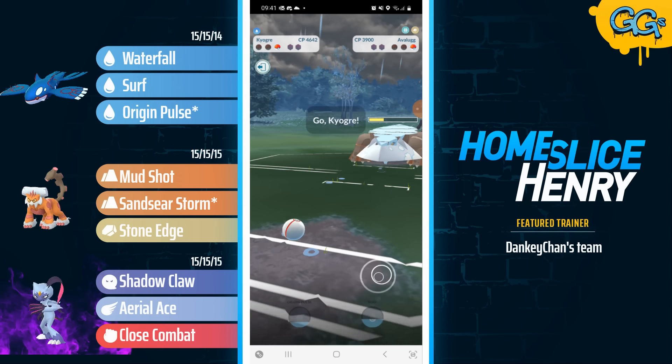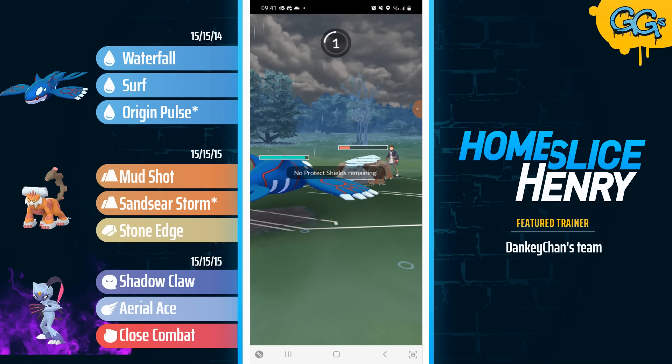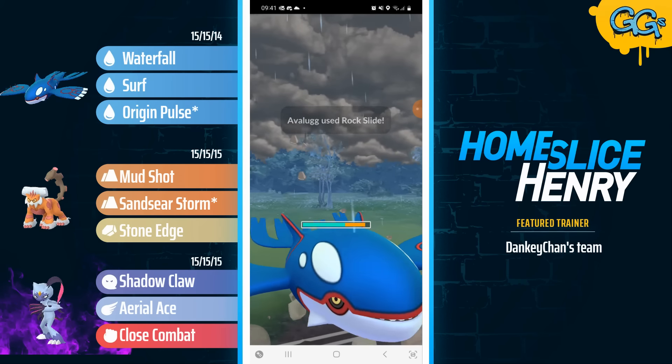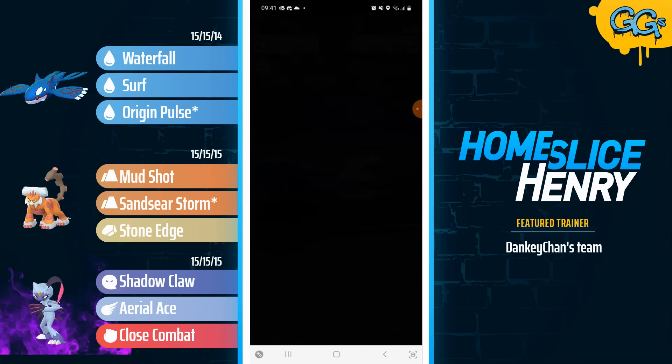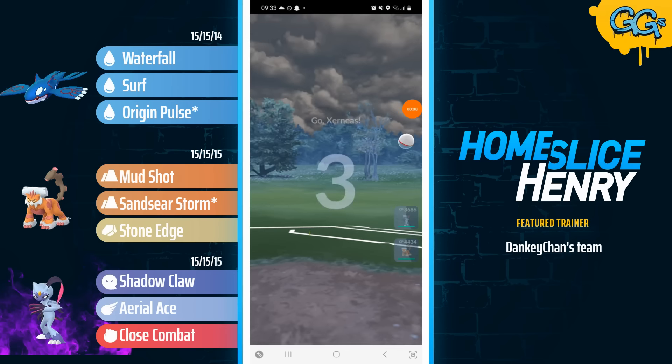Back in comes the Avalugg, with all the energy in the world, but two Rockslides do not knock out Kyogre. They go for Rockslide number one, and that's just not going to cut it. The opponent sees the writing on the wall and concedes the match.